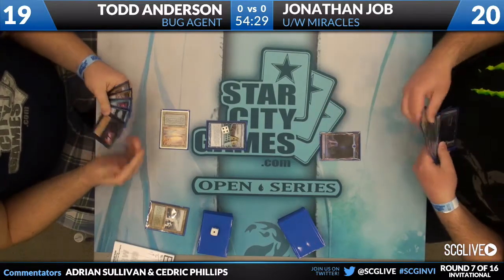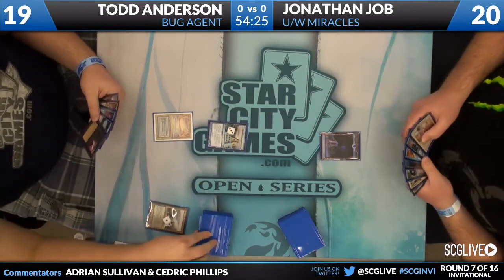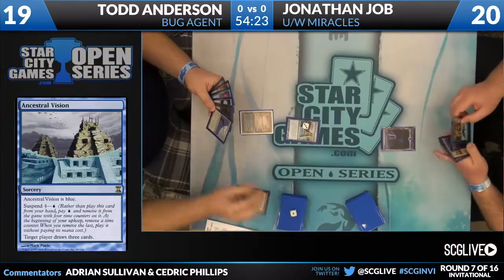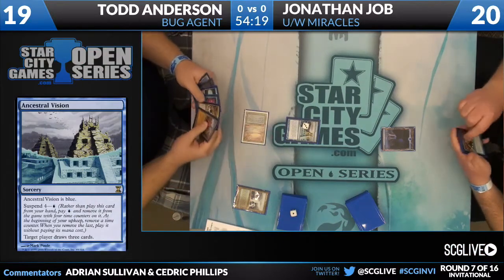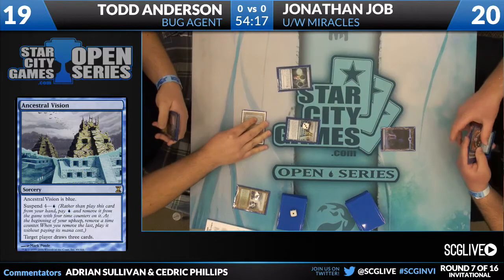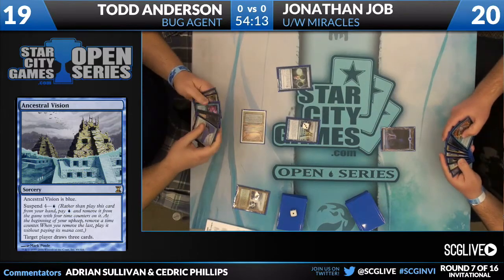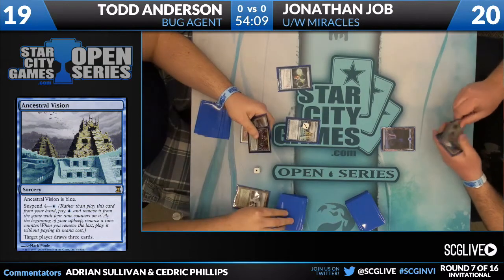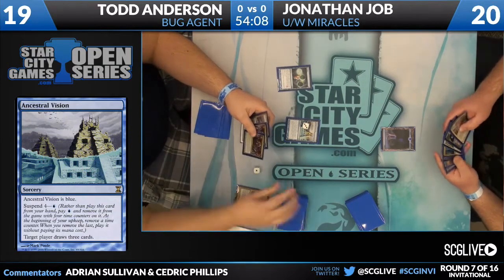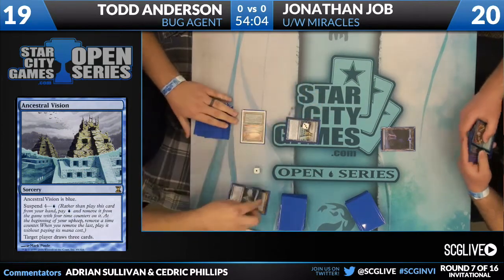Jonathan Jobe, island. The vision ticks down. Now something interesting that happened in Jonathan Jobe's match earlier — his opponent played a Show and Tell, and Jon put into play a Helm of Obedience, and his opponent put into play an Emrakul, and he's just like, 'So you're dead, right?' And he's like, 'No.' The next turn Jon played a Rest in Peace, activated the Helm, and killed him. Good times. It's definitely something interesting — a cool angle of attack that Jon's deck has.